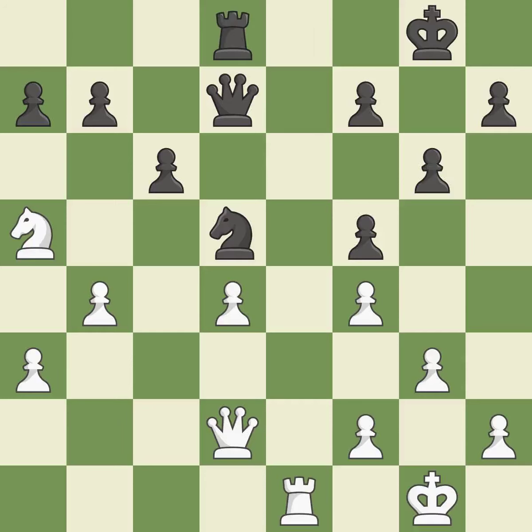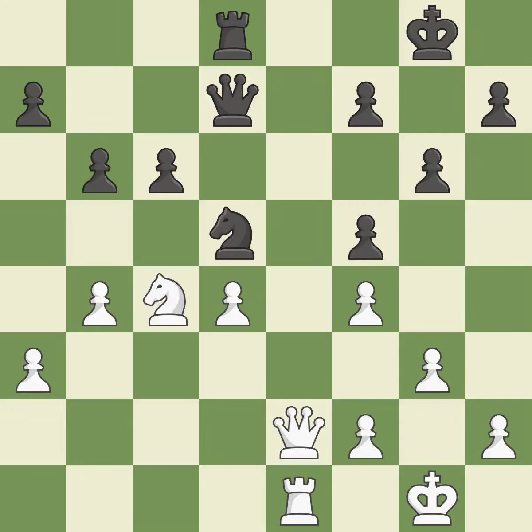This stops the opponent from being able to win a pawn — it is good. That's not a mistake, but it's not the best move either — it is good. This overlooks an opportunity to reveal an attack on a pawn — it is an inaccuracy. This mobilizes the knight, allowing it to control more of the board — it is best. This misses a better way to reveal an attack on a pawn, and allows the opponent to win a tempo by threatening a queen — it is a mistake. This wins time by threatening a queen and forcing it to move away. This is the only move that works — it is a great move.